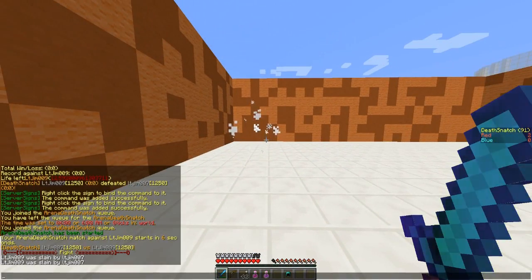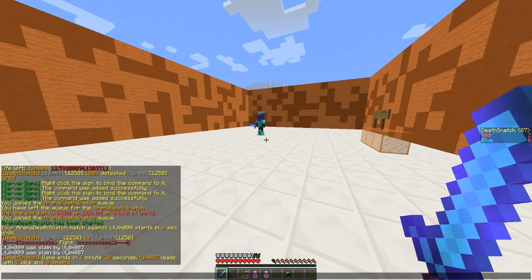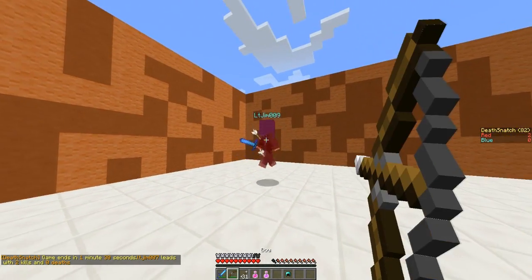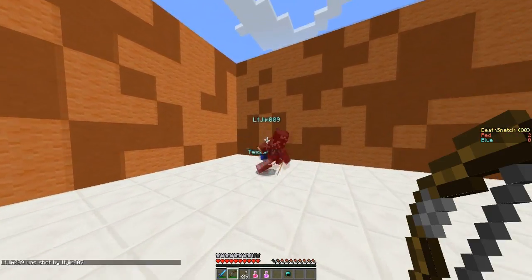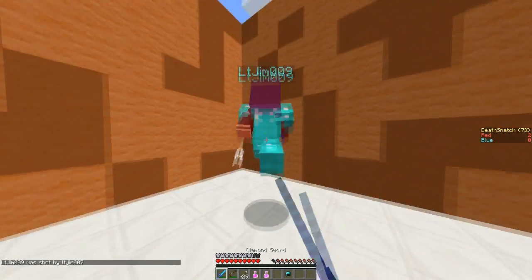I've just got another one. I'll kill him once more and show you that he can actually grab his own. Take the armor off so it's easier to kill him. There we go — so there's his Tesseract, and he's going to grab his own to stop me from getting it.